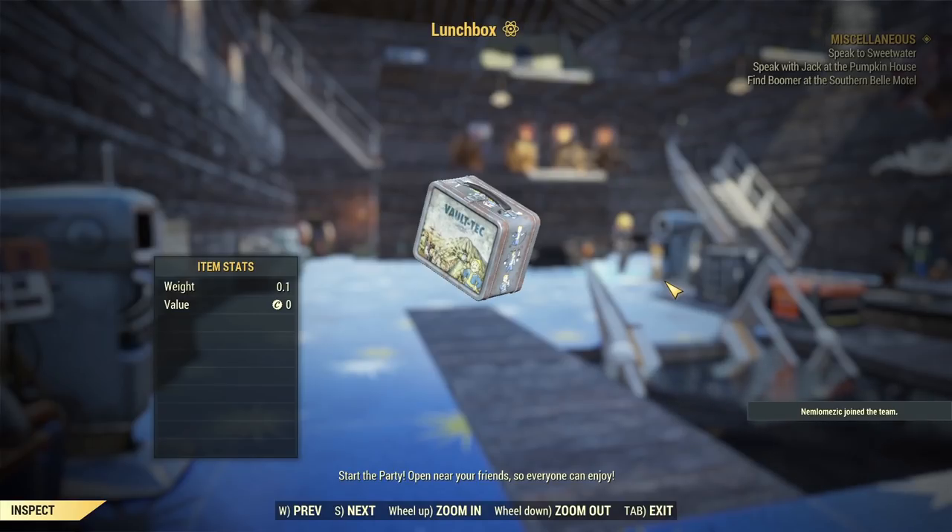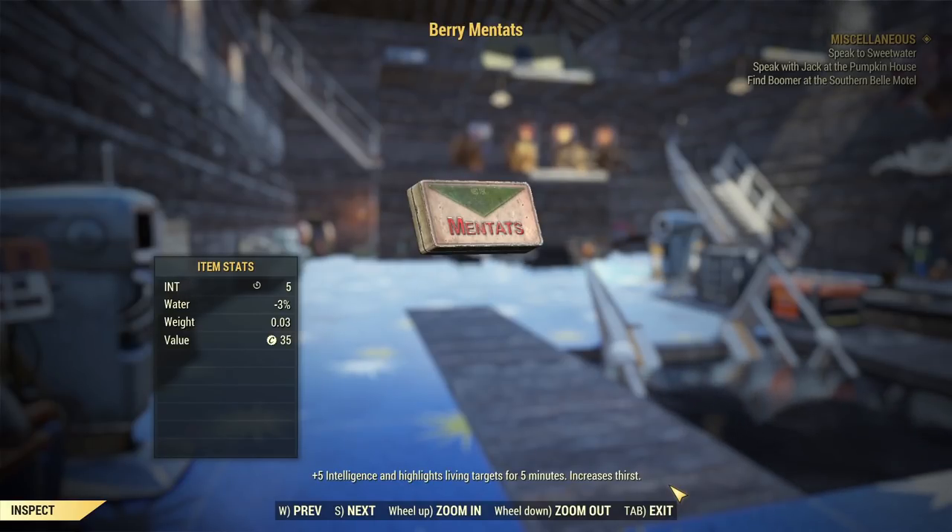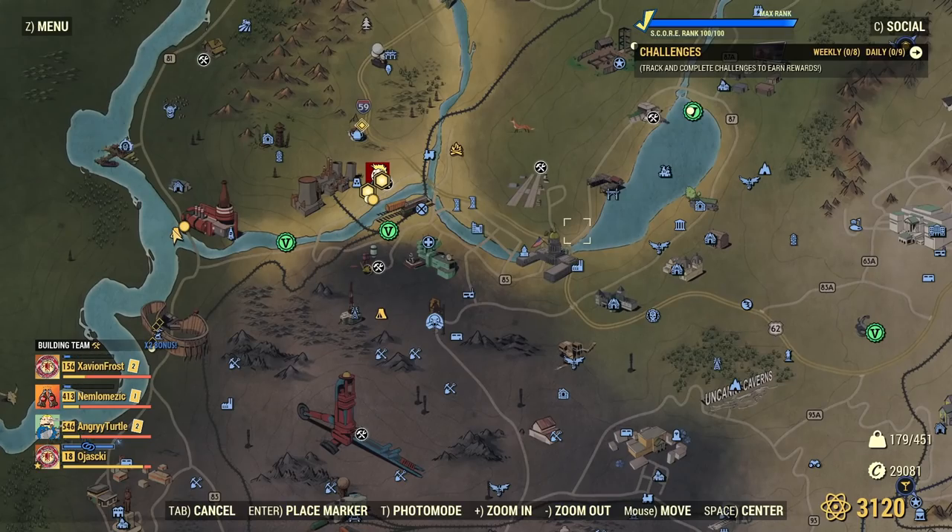Open up to four Lunch Boxes close to other players while farming. Don't forget to frequently use your Berry Mentats for best results.